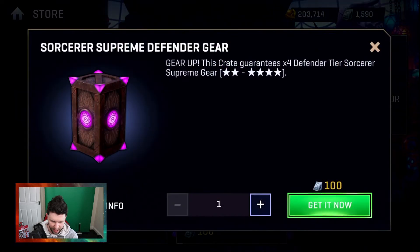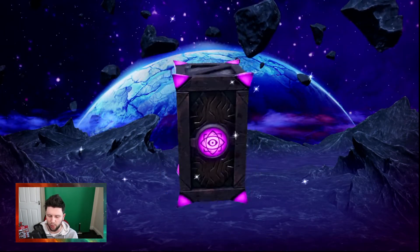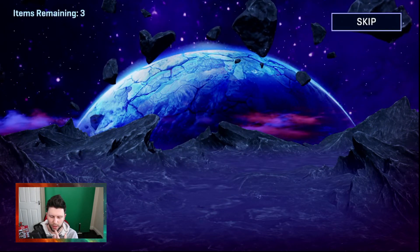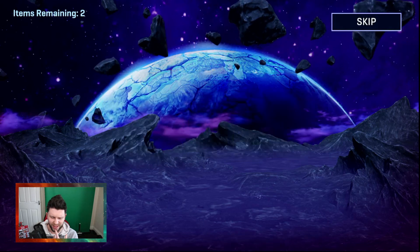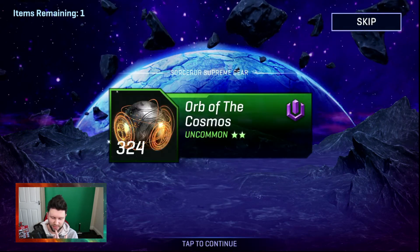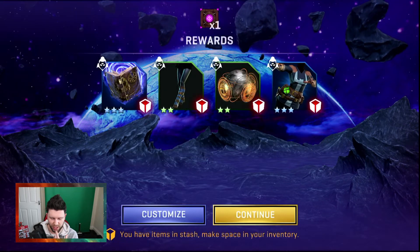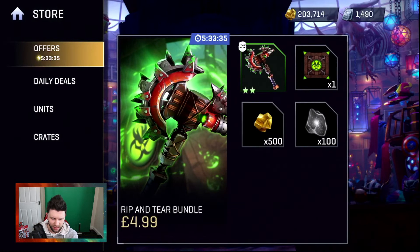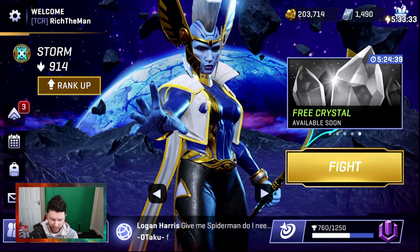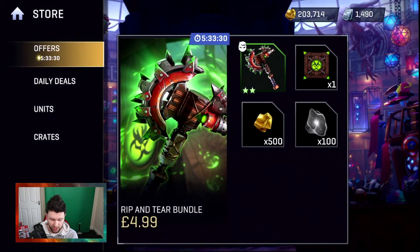We go back to the others now — Sorcerer's Supreme defender gear. I wouldn't mind an epic orb, that's what I wouldn't mind. Another tome. Crusader Mage — I've already got something that's better than that, I think. We'll have to see in a minute. We'll go over the pearls in a second, but I've still got more to open.